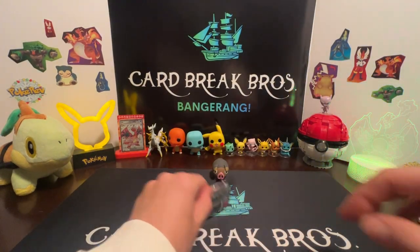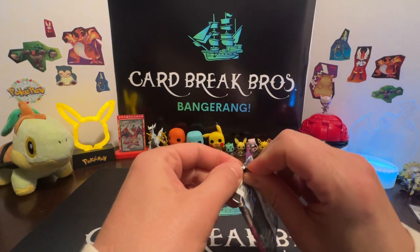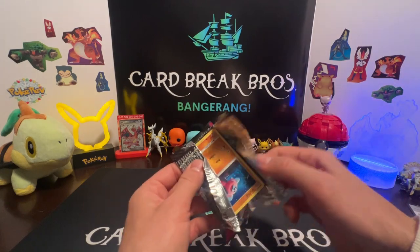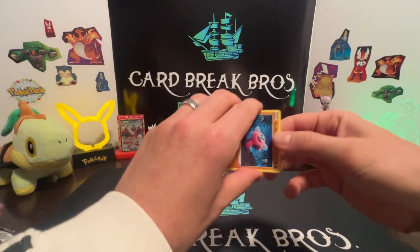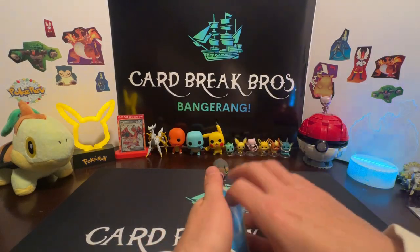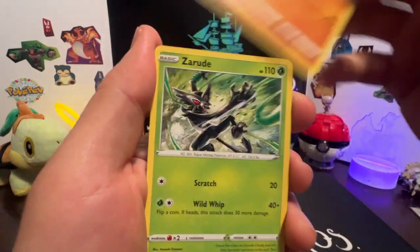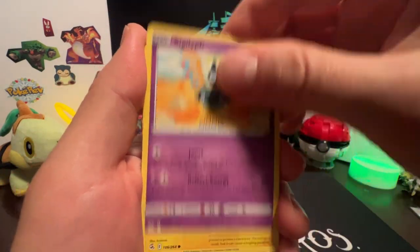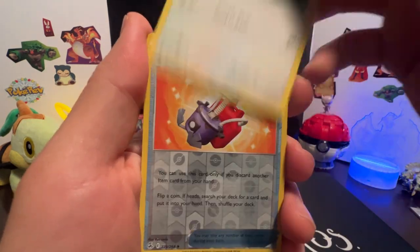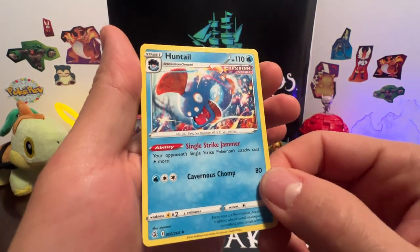Final pack — this is a Fusion Strike pack. Anything gonna be inside here? Is your banger hiding in this final pack? Last pack magic, let's find out. Code card. Here we go — Water energy, Schoolboy, Primeape, Zarude, Stufful, Silicobra, Toxel, Totodile, Bunnelby, Cram-o-matic reverse, and a Huntail for our rare.